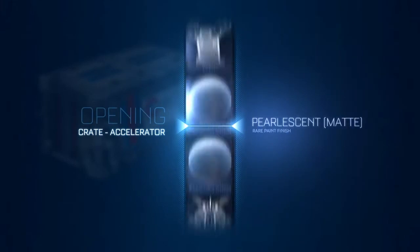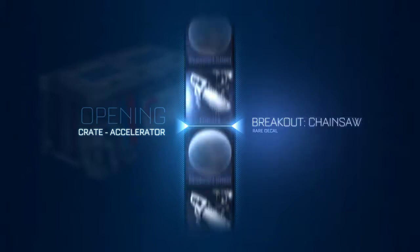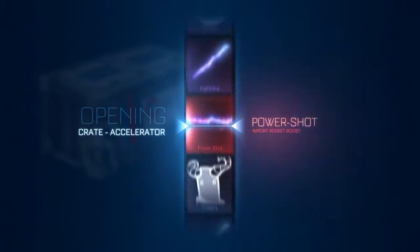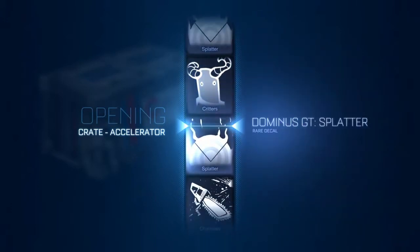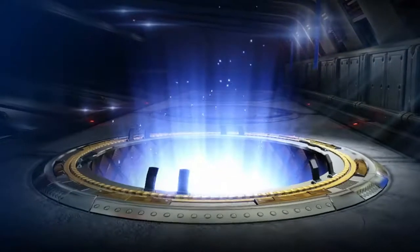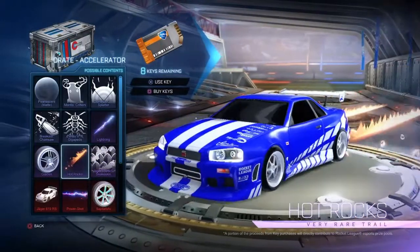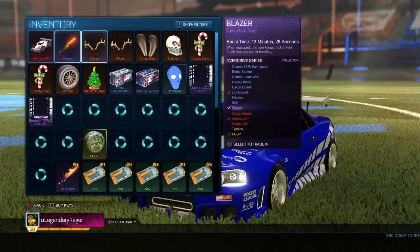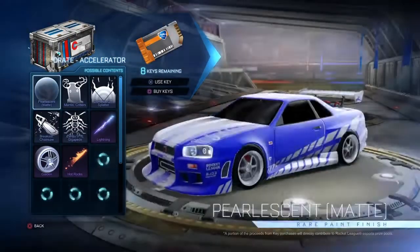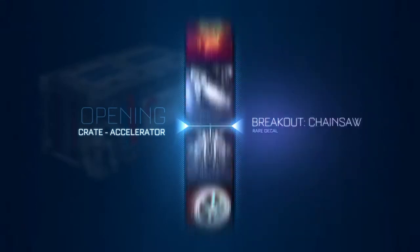Let's see what we can get in our second crate. I've got 10 keys so I may do more later. That one was — I'm gonna say that was shit, that was full-on dreadful — Splatter for the Dominus GT. Alright, it's our final crate for the accelerator. I really want a Chronos painted, a Clockwork painted, or a Jaeger — I'd happily take the gold explosion.